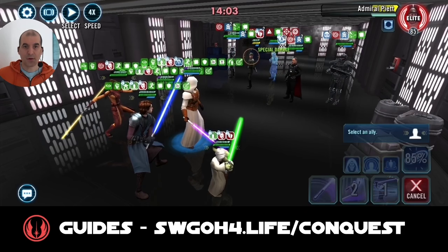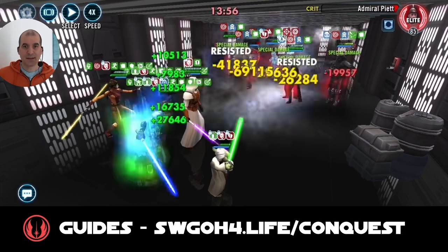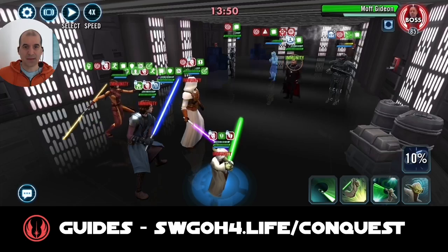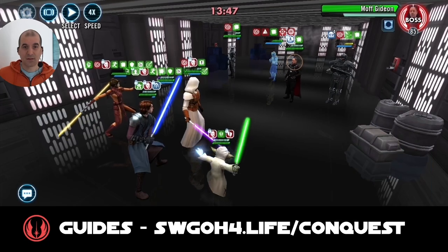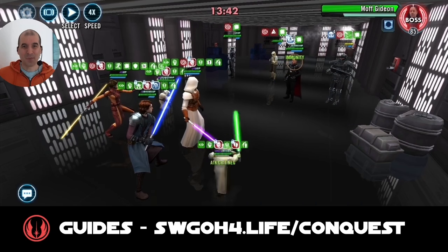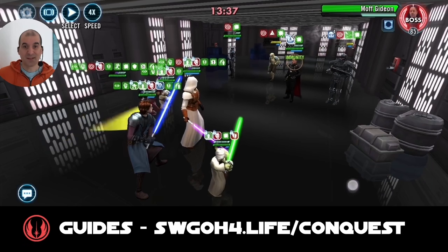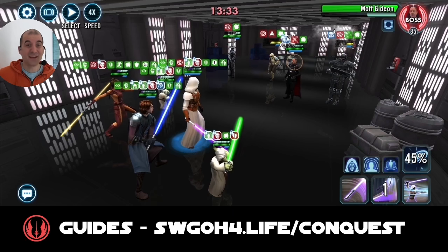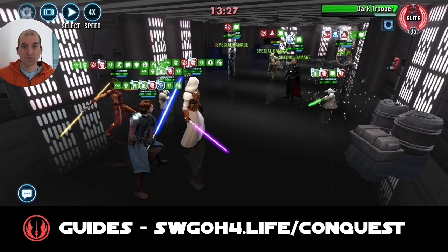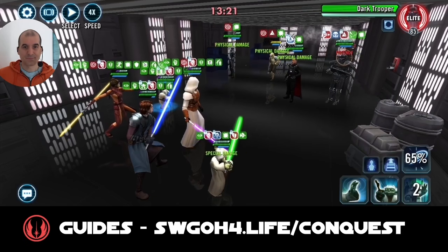Let's remove the taunt from Shore Trooper and land Buff Immunity. Just as in the first battle, we have to burn through the endless rank stacks. Using Volatile Energy to finish off Piet - they trigger the Savior already. Getting more foresight going because Dark Trooper can put some big hits on you. With Piet out of the picture this should be a win, but by no means a cakewalk because any of these guys can one-shot your Jedi. Working on Dark Trooper next since he's the main damage dealer - just want to get his stacks down.